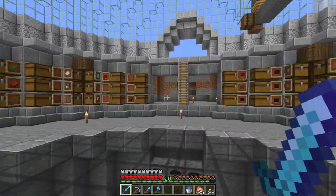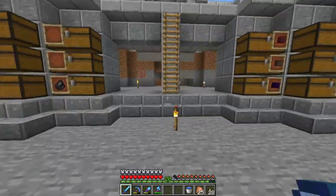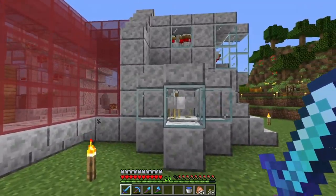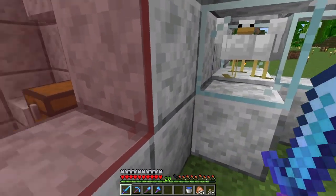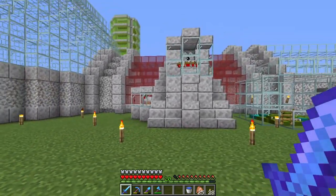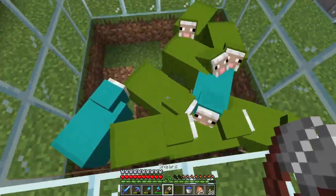I've been busy off camera not only doing storage stuff, smelting some stuff, and building some stuff. Check it out — we got a little egg farm, and we went ahead and attached it to the automatic chicken cooker. The eggs basically just feed into that chest right there, so we get eggs along with our cooked chicken and feathers. That thing has been going strong — we have a bunch of chickens in there!